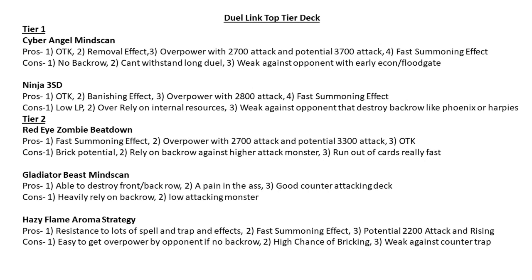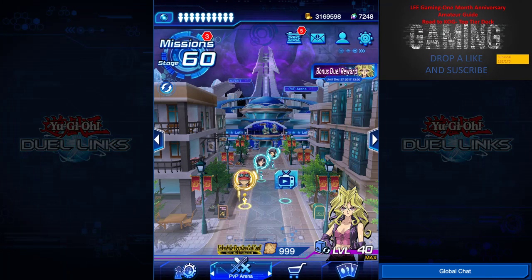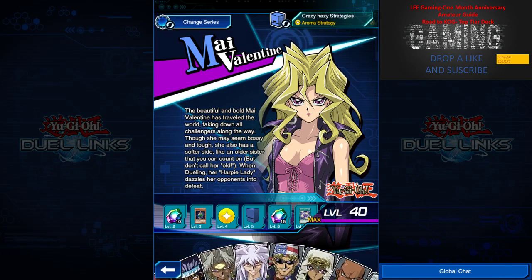Today I'm showing you the Dueling top tier decks as of today, 18th of December. We have Cyber Angel, Ninja, Red-Eye Zombie, Gladiator Beast, and Hazy Flame. I will touch on the pros and cons later, so let's move on to the individual ones. The first deck we're going to feature is Cyber Angel.